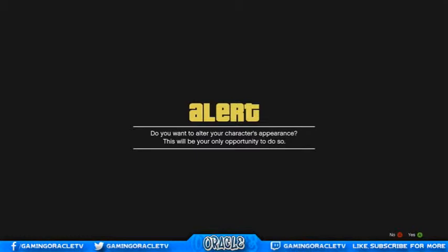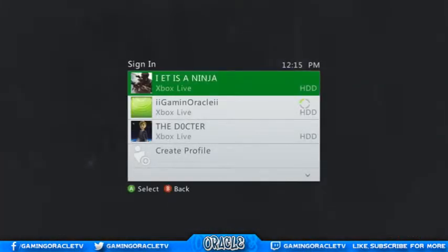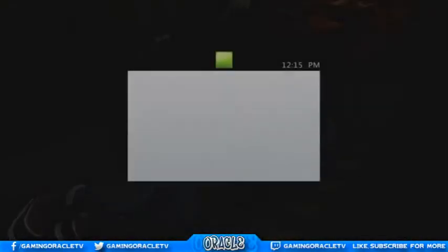Now disconnect your ethernet cord so you get booted to offline, or just turn off your Wi-Fi. If you're on PS4 I believe you can log out, but for Xbox you do have to physically unplug your ethernet cord.